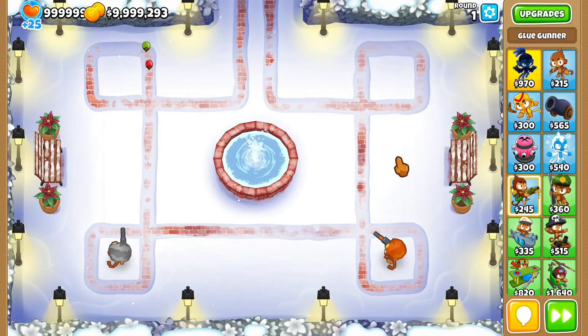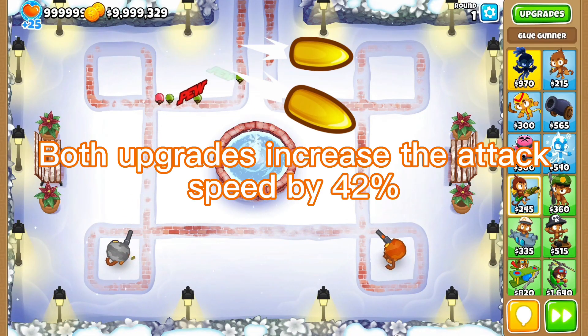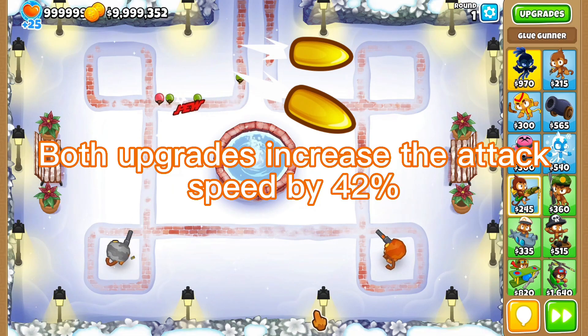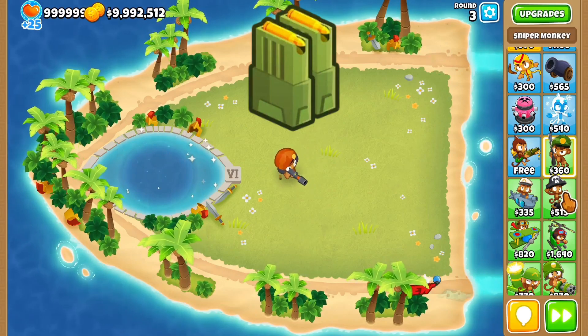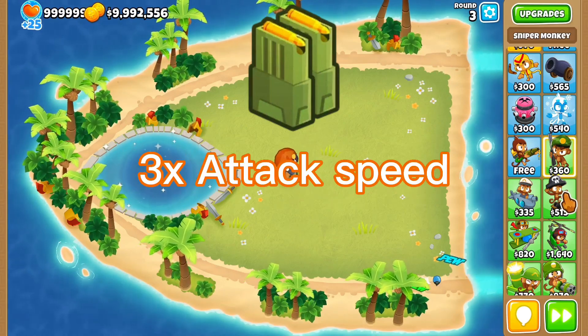Starting off with its upgrades, we have the fast and even faster firing upgrades, which both increase the sniper's attack speed by 42%. Next, we have the semi-automatic rifle upgrade, which slaps the tower's attack speed with a massive 3x attack speed buff.